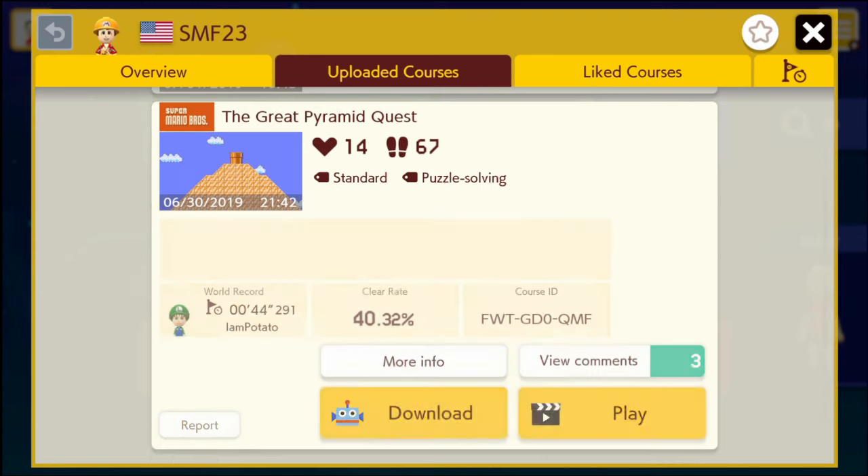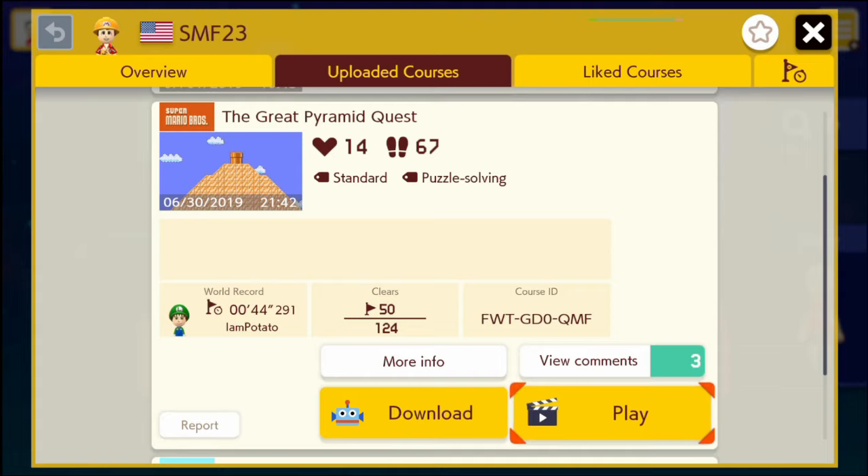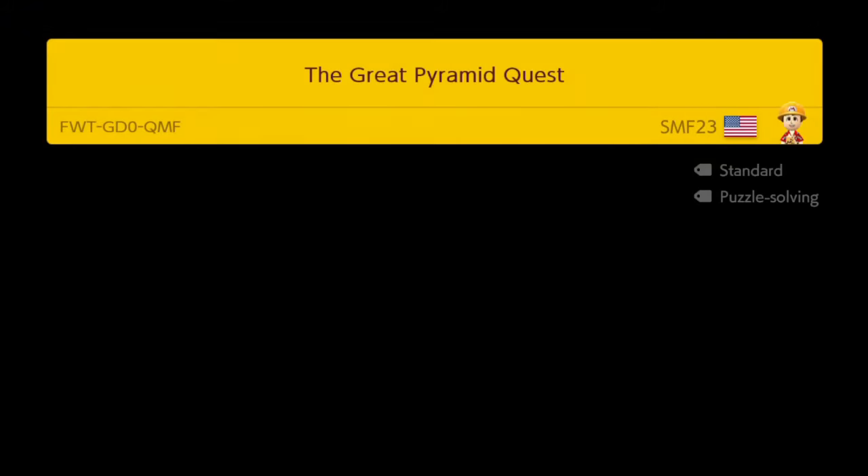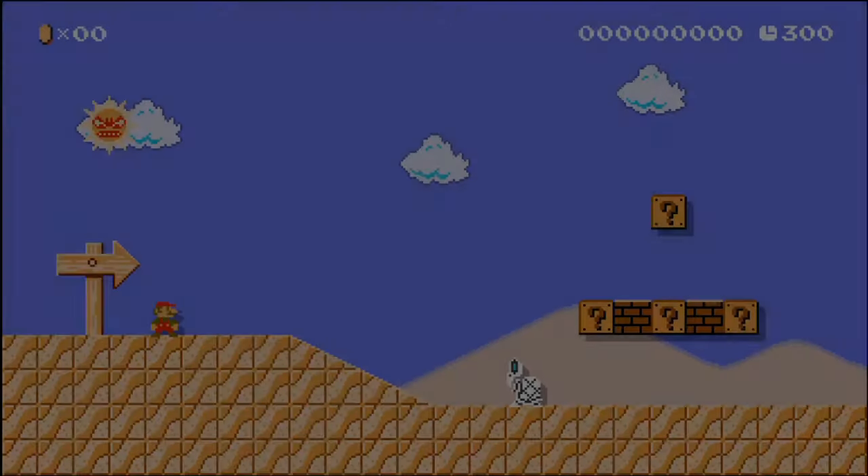Now we're into the Great Pyramid Quest — puzzle solving. John Potato with a 40% clear rate and 3 comments. Time to see how this works. I already enjoyed the first level, so I'm really hoping he keeps it up.